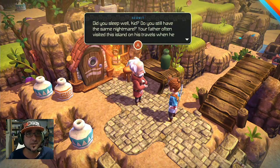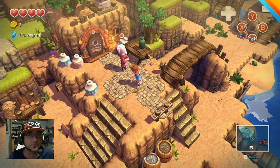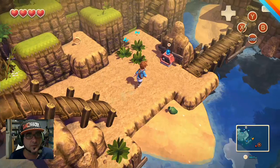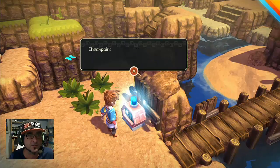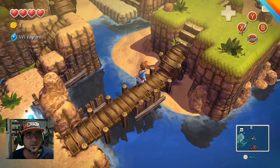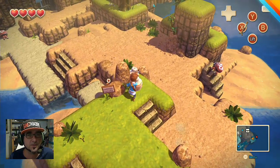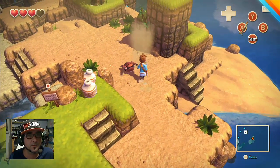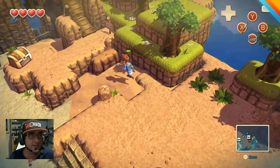Did you sleep well, kid? Do you still have the same nightmare? Your father often visited this island during his travels when he was younger. There's a checkpoint from the Arcadian - this checkpoint will magically spawn you next if something bad happens. We've got four love hearts. Kind of annoying me how you can't jump - maybe I haven't found a jump button yet.